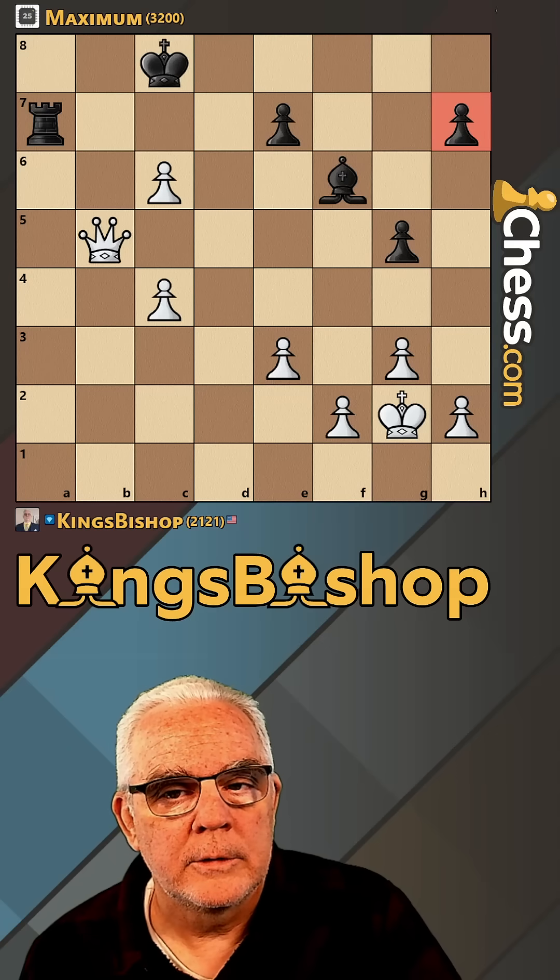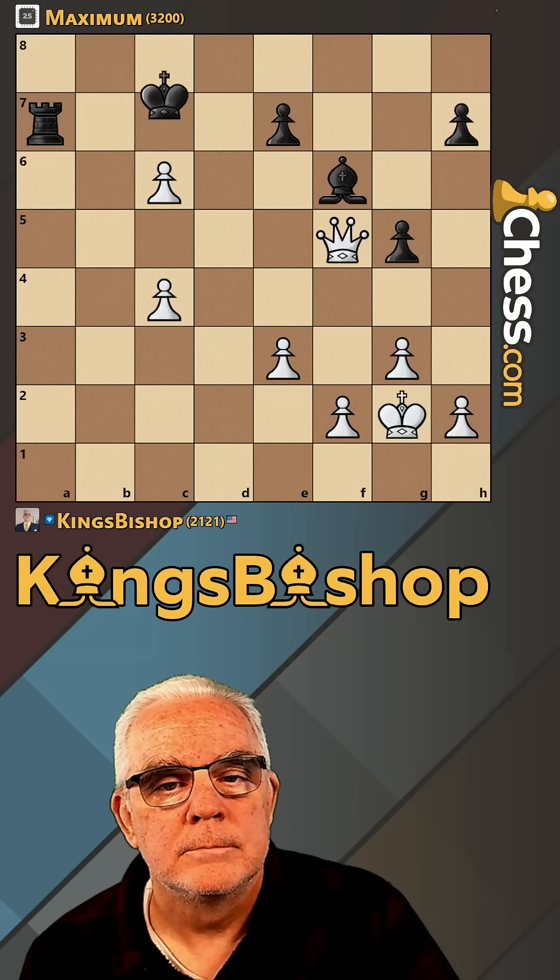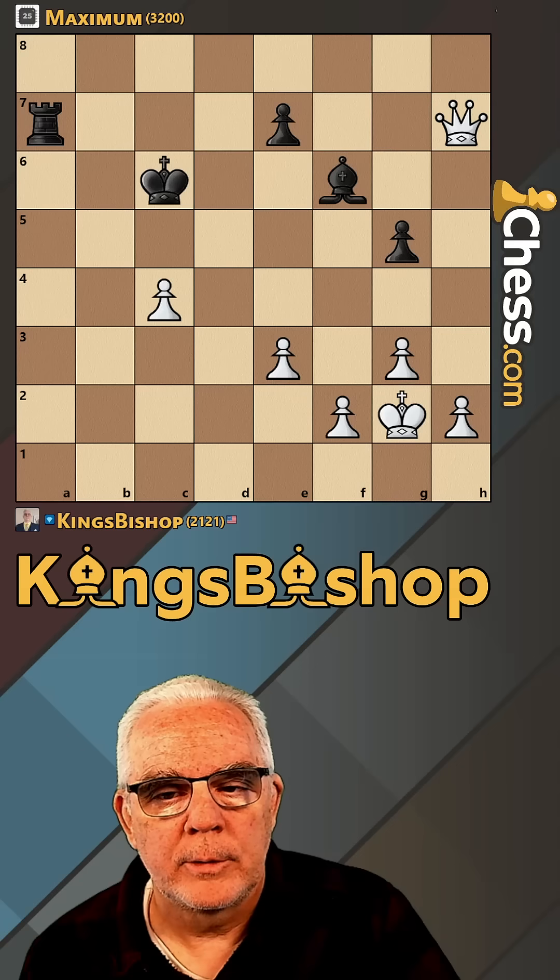Queen d7 — mate. The h-pawn's undefended. I have a fork! Take it. Now I can create a passed pawn.